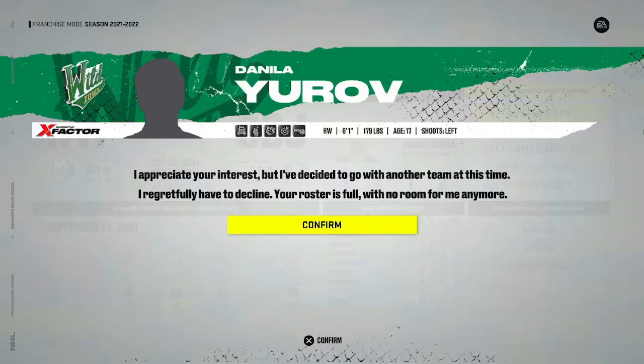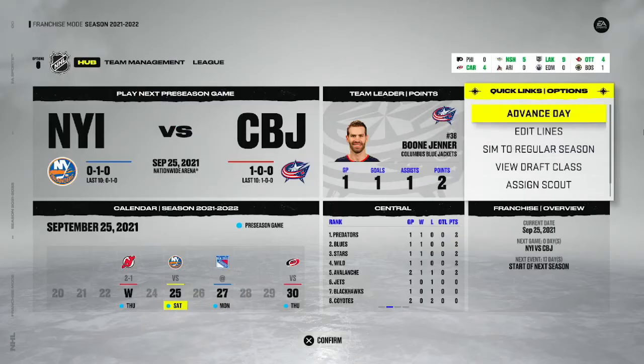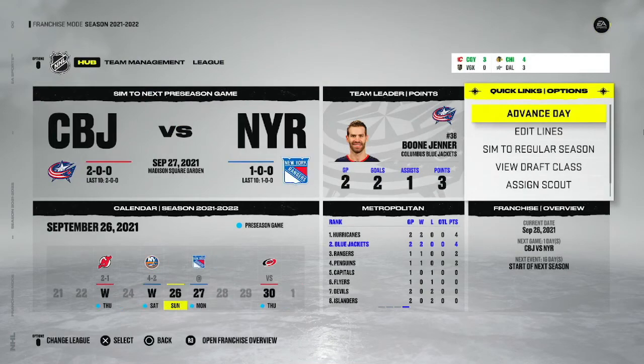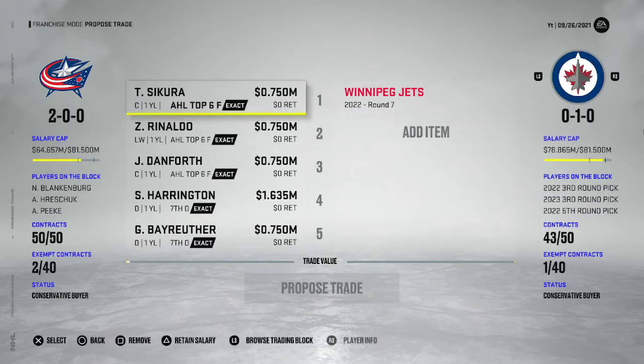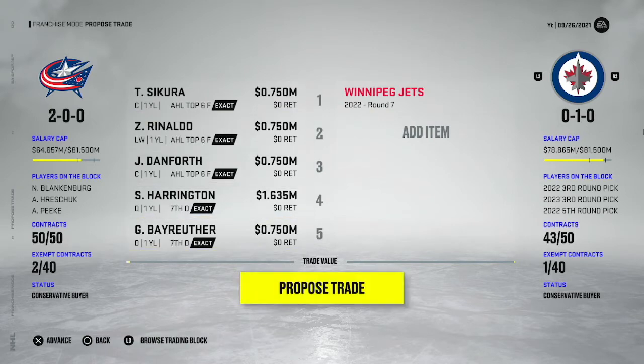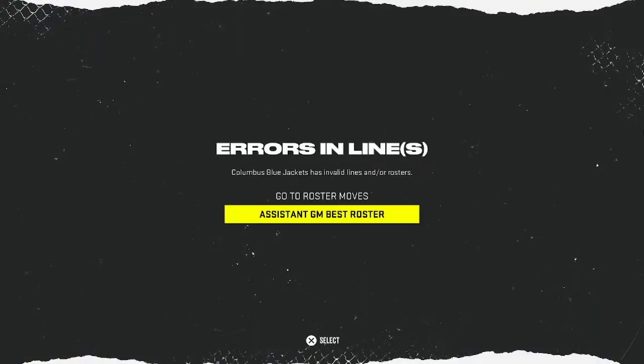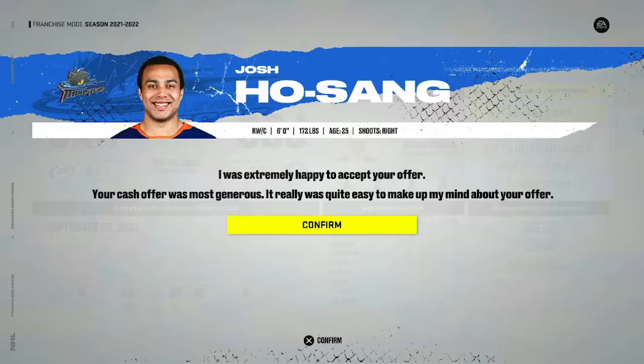Our roster is full, so we have to trade a few guys. The buried players have the worst potentials on the team and they're around 30 years old, so they're not going to do much. We sent them to the Jets for a 7th round pick - trade accepted. Now we can go sign Hosang, and he did sign, so he'll be our fourth line right winger.